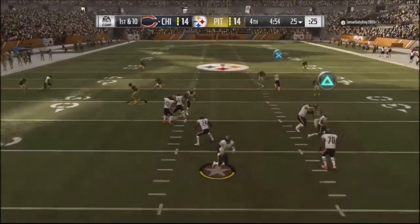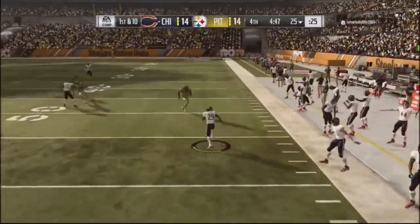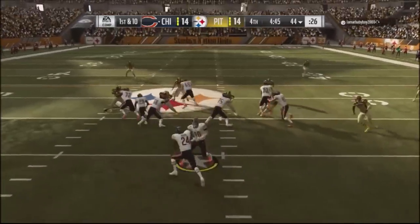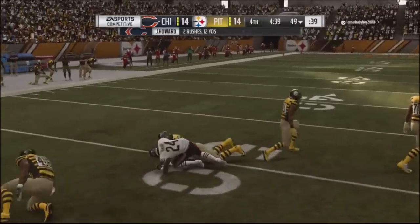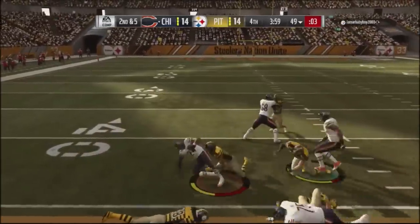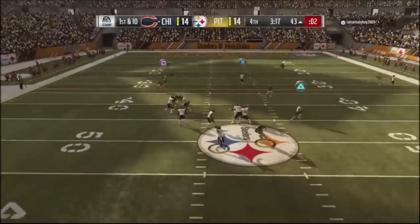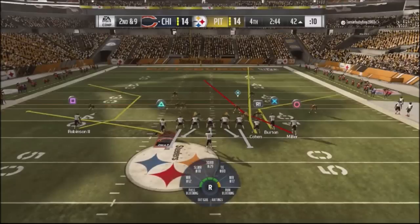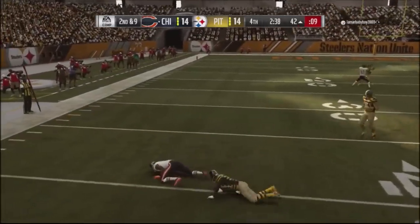Back on offense, my goal is just to milk the clock and get a field goal. I check it down to the running back out of the fullback formation, getting it near the 45. Then a run off the edge with good blocking gets it to the 50. Halfback zone, then fullback slide — he almost takes it away but I drop it to the fullback for good yards. Into the empty set, I drop it to the flat receiver, just wanting to protect the ball.